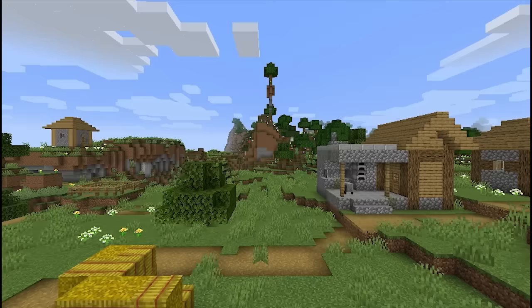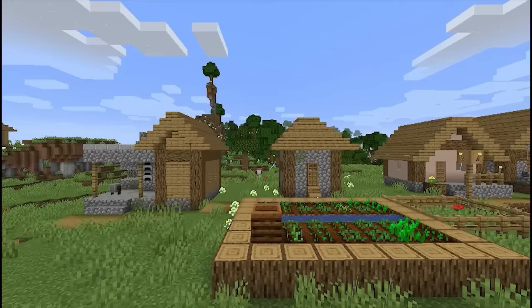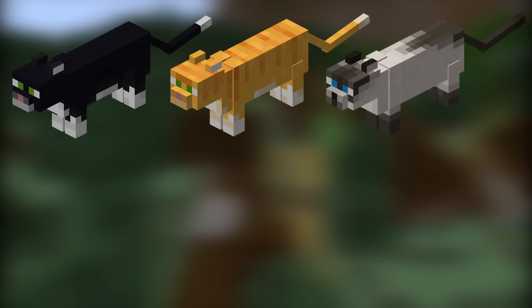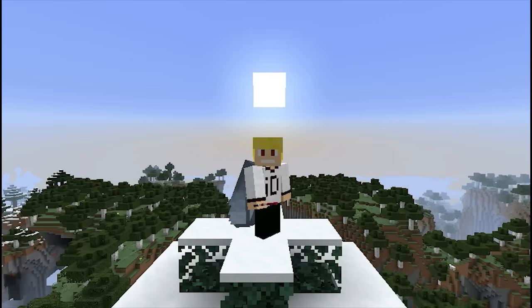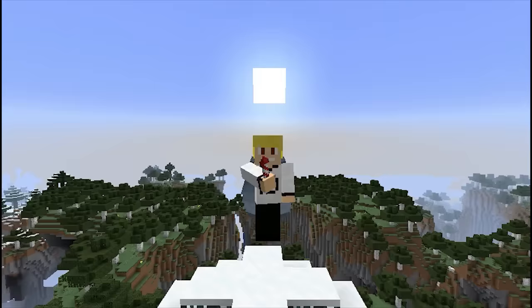Due to all of the textures changing in the upcoming 1.14 update, the three cat skins we had prior to 1.14 have also received a slight change. In the early snapshots for 1.14 all three were updated to a new look. Additionally, the tuxedo cat skin received a further texture change in a later 1.14 snapshot, changing its appearance once more.